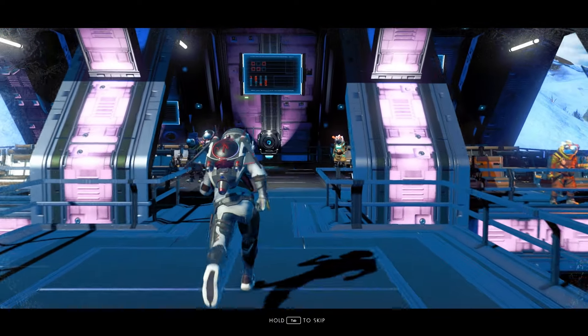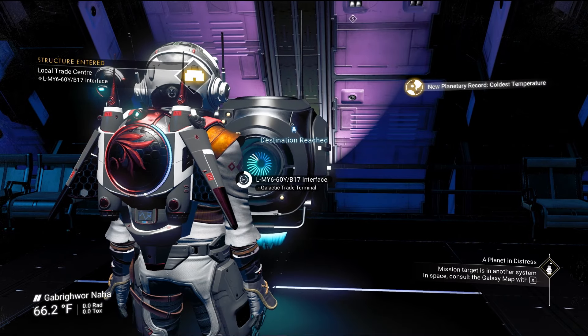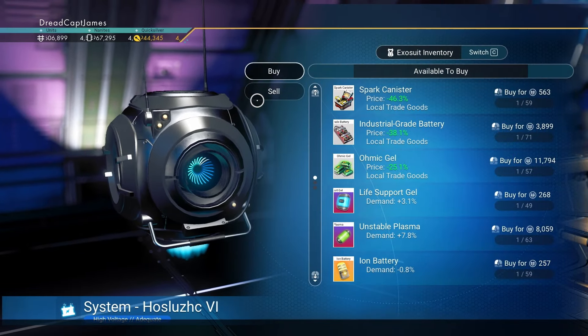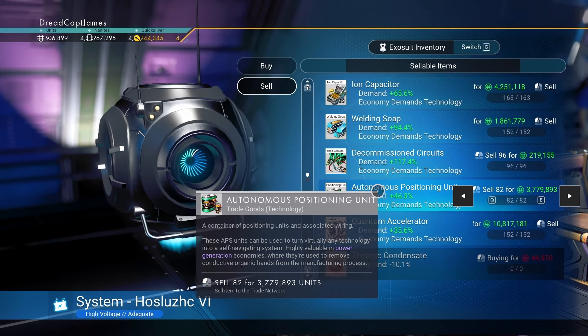It's important to note that you will most likely get the best prices at trading posts, and not at space stations. So head there first. Once you land, open the hub and the sell tab, sell everything you just brought in, and reap those lovely rewards.